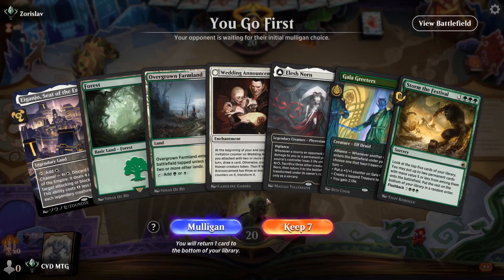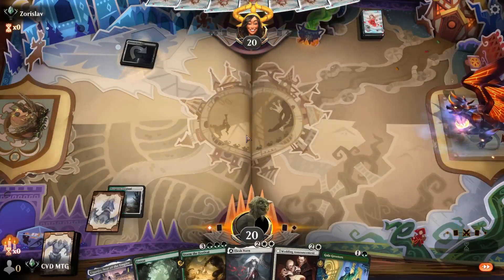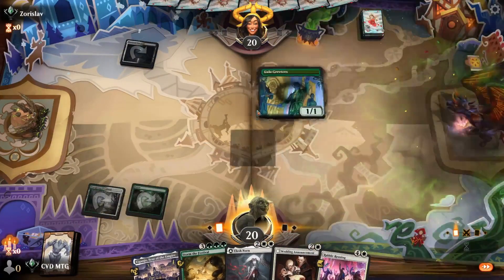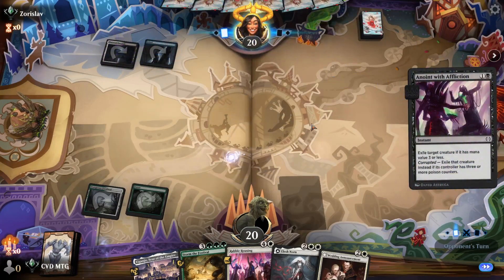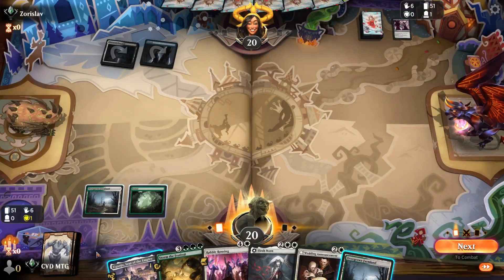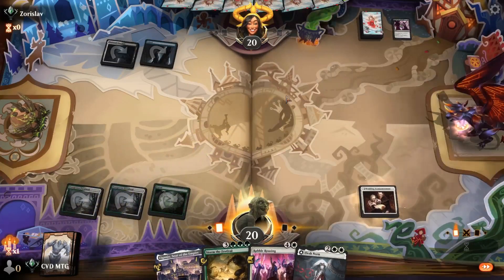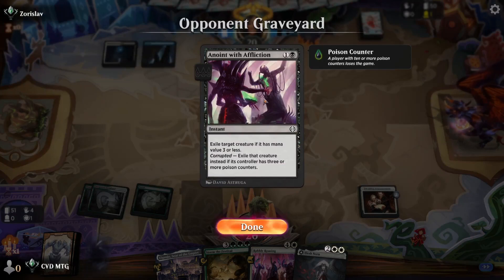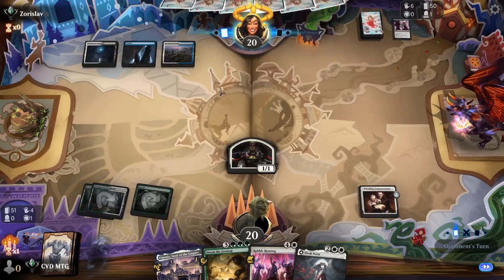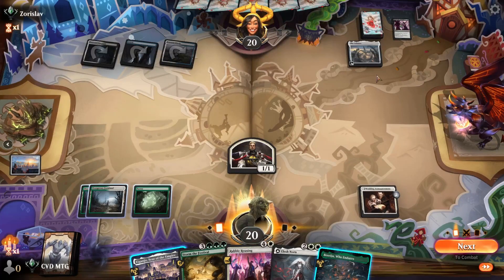Next game — hand is pretty good, we can go Greeters, Announcement, Elesh Norn, which is a very powerful curve. Opponent's going to Anoint with Affliction, which is pretty cool — it's going to stop a lot of the value we were going to get out of the early game. So we just get the Announcement down and pass. This gives us a little bit of a clue — opponent is going to be an Esper toxic-themed control deck, I'm assuming.